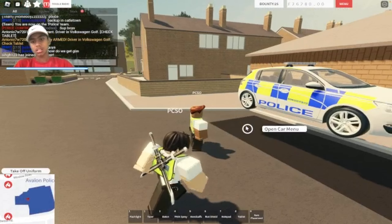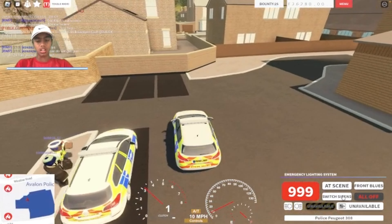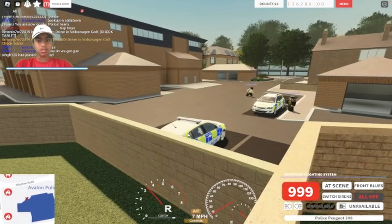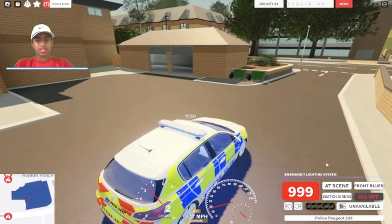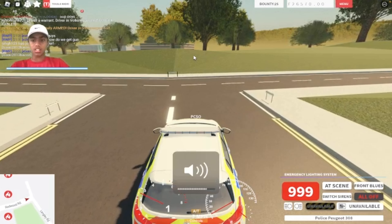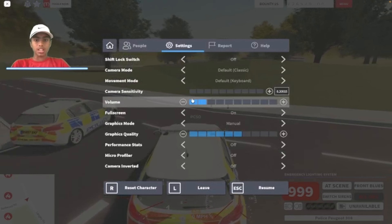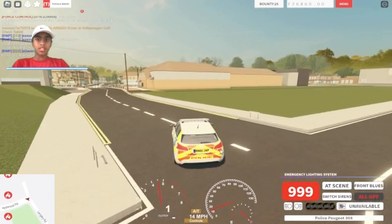Let's get this thing. Alright, let's enter driver here. We've got 999, add scenes, switch sirens, front blues, all off. I believe 999 is like when you're responding to an emergency, and 'at scene' — yeah, that's the red and blues. You can use different ones for different things — that's pretty cool.